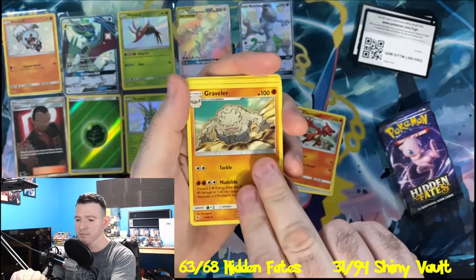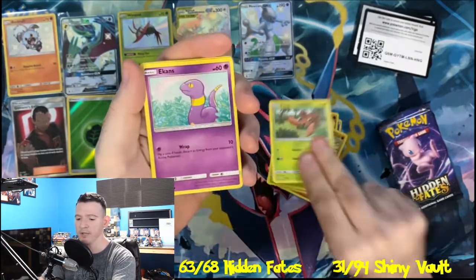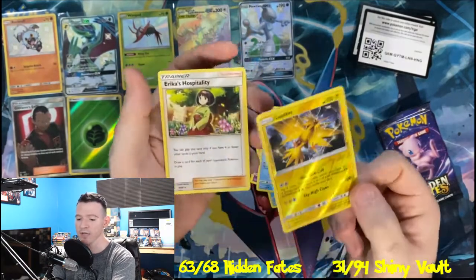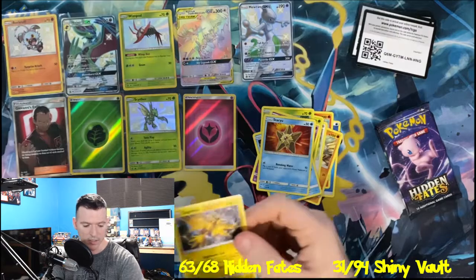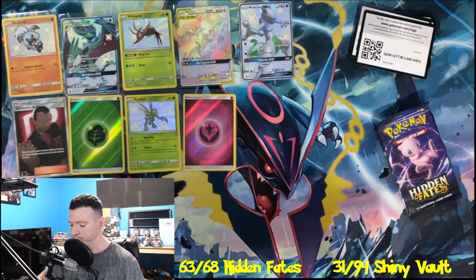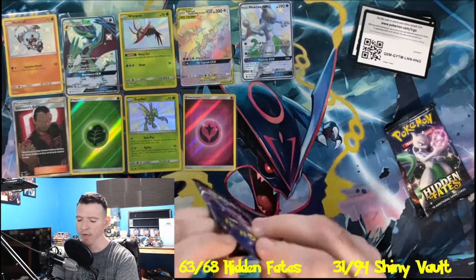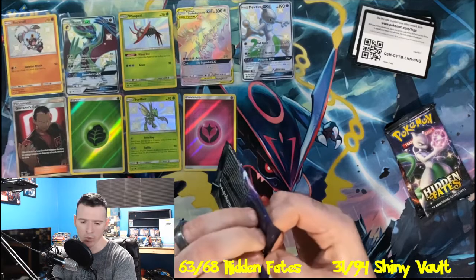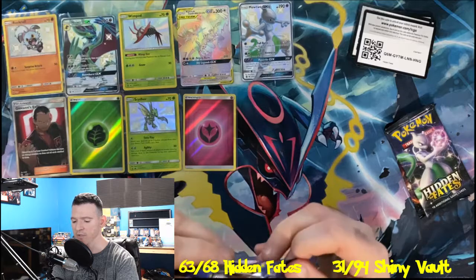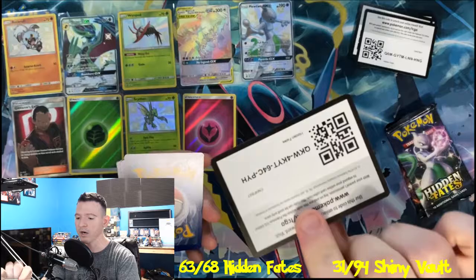Here we go — last tin, first pack. Graveler, Farfetch'd, Caterpie, Paris, Ekans, Psyduck, Staryu, a Reverse Holo Zapdos, and Erika's Hospitality is the final card in that pack. We have three packs left. Can we pull one of the Evolutions? Can we pull the Shiny Charizard out of any one of these packs? That would be absolutely amazing. There's the code card for you guys.